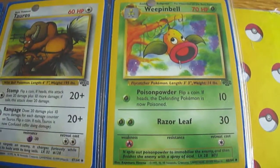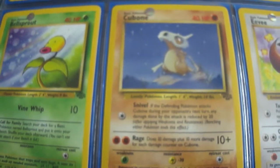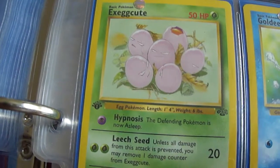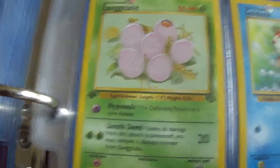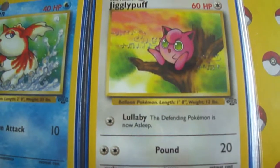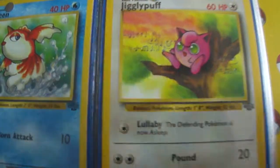Then we got a Weepinbell. Bellsprout. Cubone. We got an Eevee looking adorable. Exeggcute. Goldeen. Then we got a Jigglypuff. That Jigglypuff is annoying in the anime — it was putting everyone to sleep.